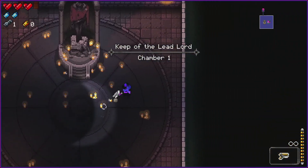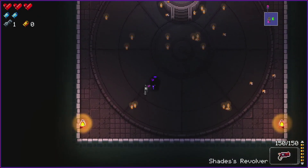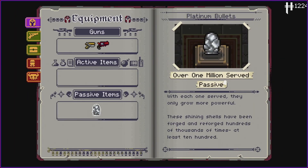Let's see what we start with. We get the Marine Sidegun, which is a nice weapon — I actually like it. And Sage Revolver, it's okay. And we get a passive item too: Platinum Bullets.